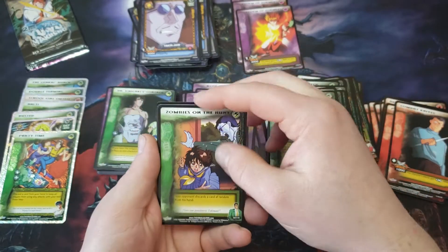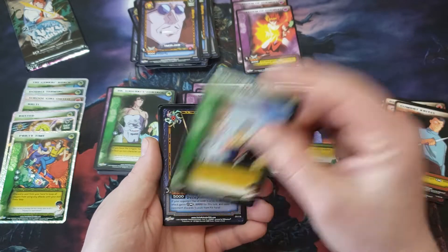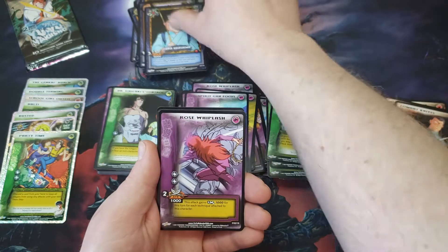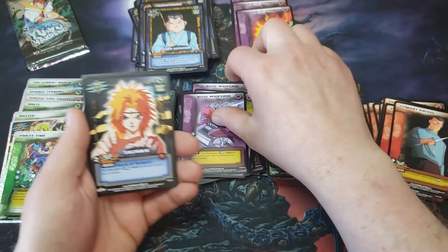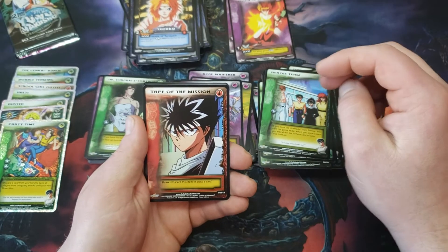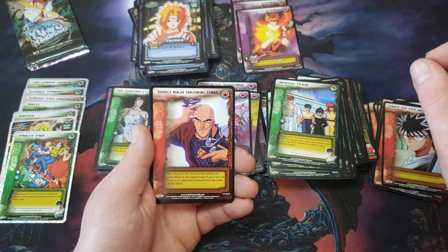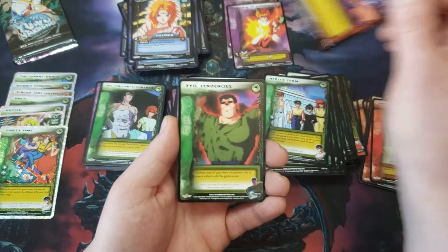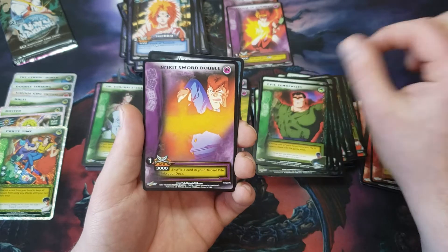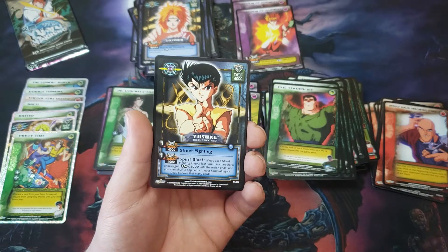Zombies on the Hunt, Heroic Team, Yura Yurashima — not together this time — but Rose Whiplash. Suzaku, the common form. Tape of the Mission, Deadly Ninja Throwing Stars, Evil Tendencies, Spirit Sword Double, and Yusuke Resurrected.